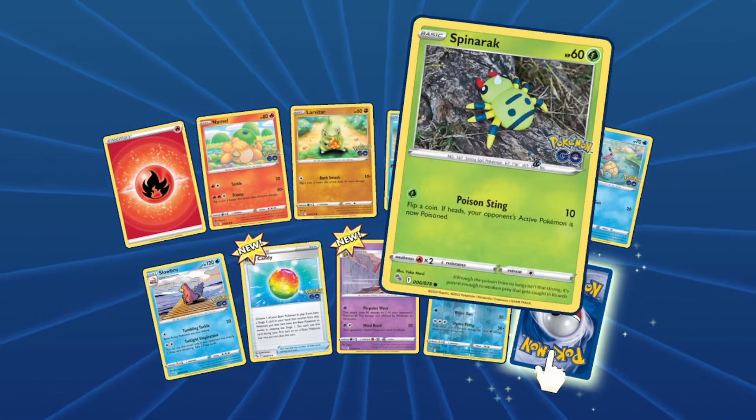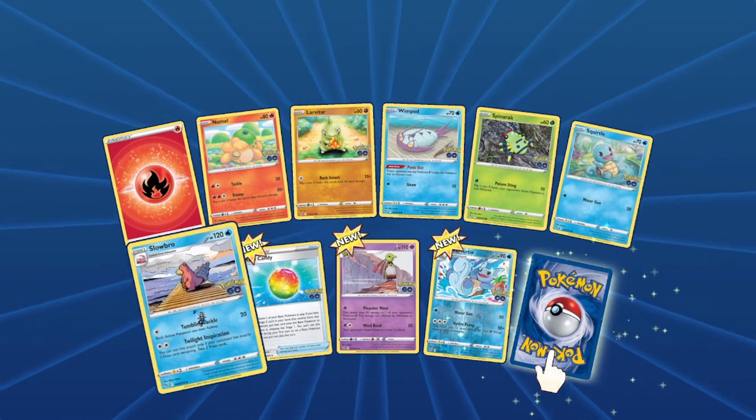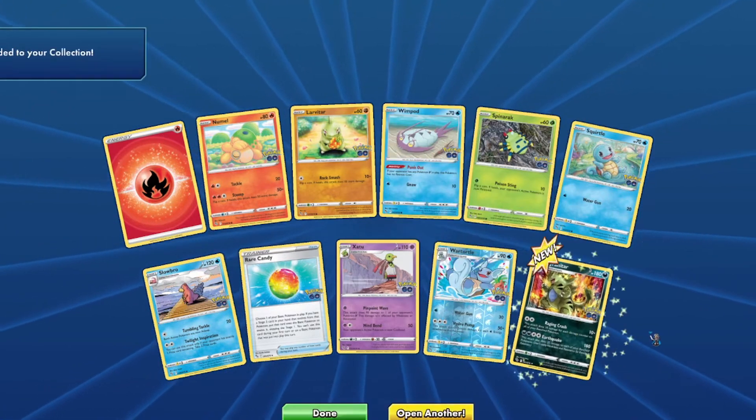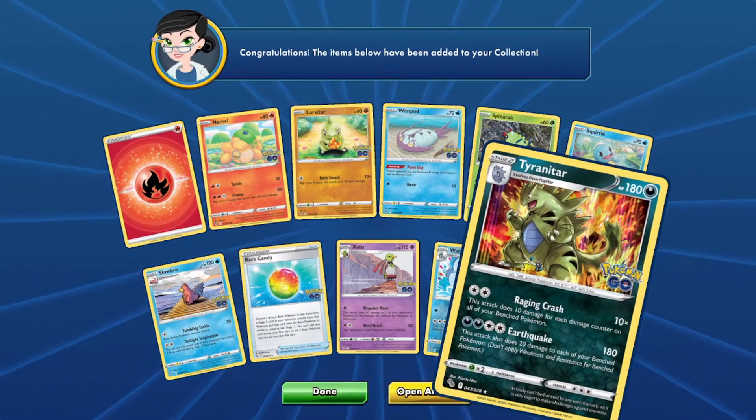Arcanine, Arcanine, Wimpod, Spinner, Squirtle, Subterror, Rare Candy, Zapdos, Wartortle — and I actually got that out of my packs yesterday, so that was a good opening.